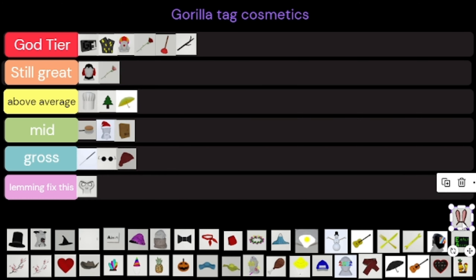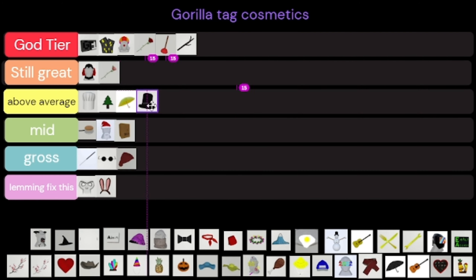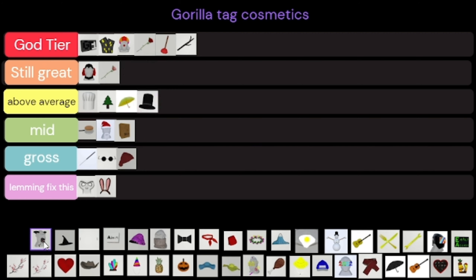The bunny ears — I didn't even know these were cosmetics, so let me fix them. If I didn't know they were cosmetics, why would they be anything better than fix? The top hat is above average — it could have been better although it's still really good.